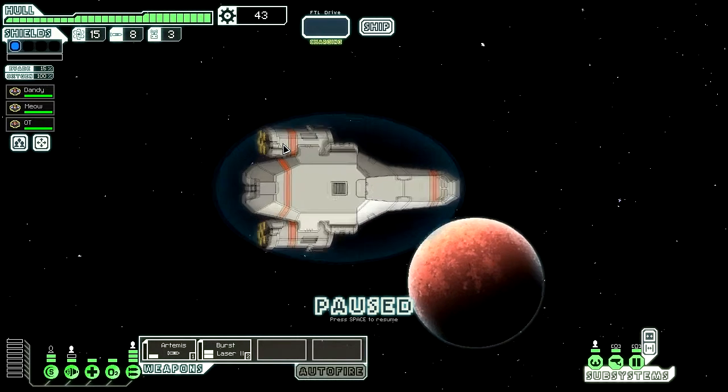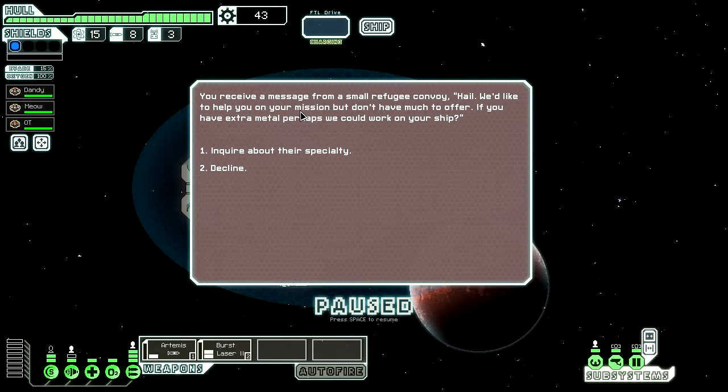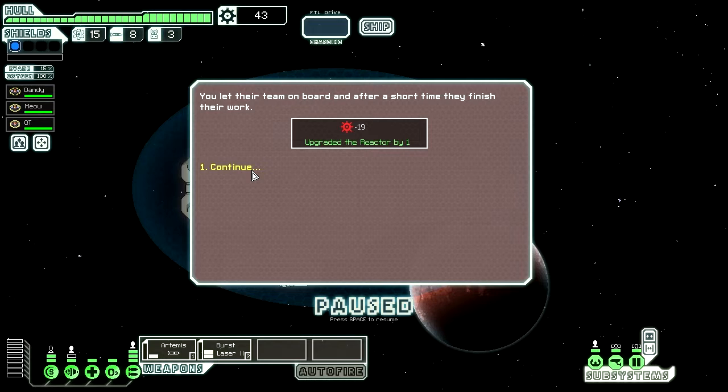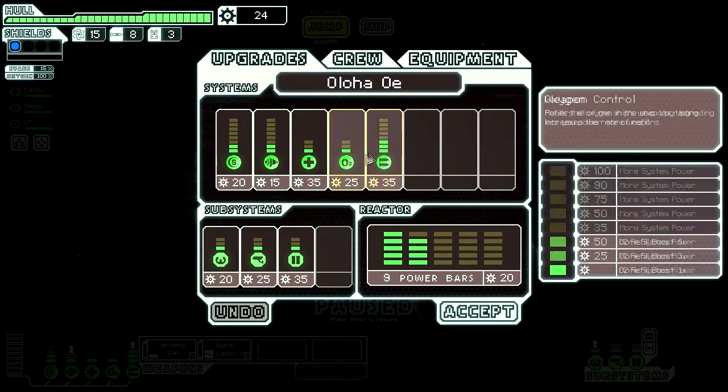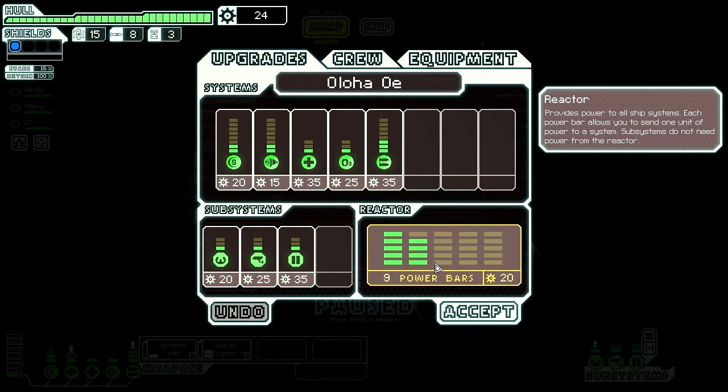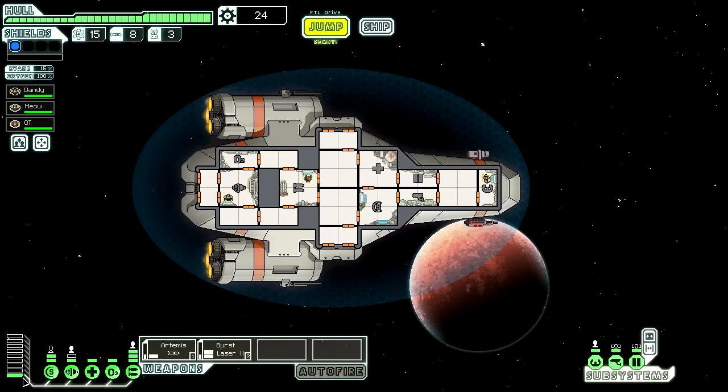Evade 15%. I receive a message from a small refugee colony: 'Hail, we'd like to help you on your mission, but we don't have much to offer. If you have extra metal — the scraps — perhaps we could work on your ship.' They offer to upgrade my reactor. Usually that costs 20 or more to upgrade, so I'm going to take that. Yeah, that does normally cost 20 to upgrade, so that was a deal.